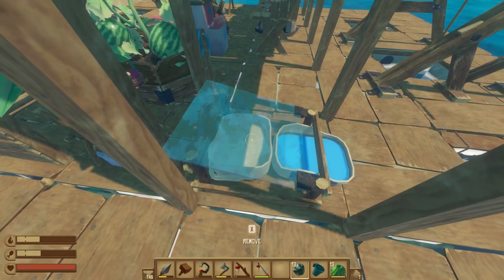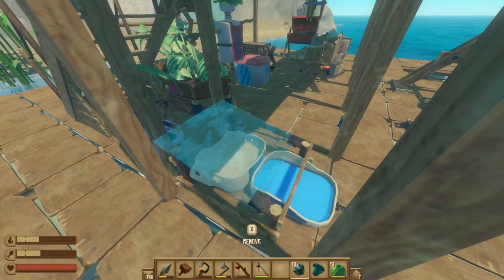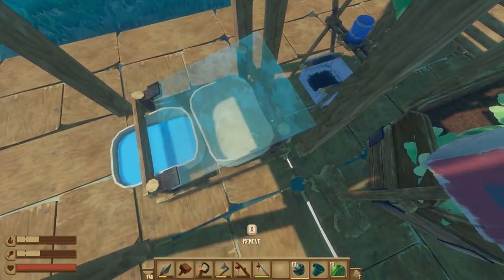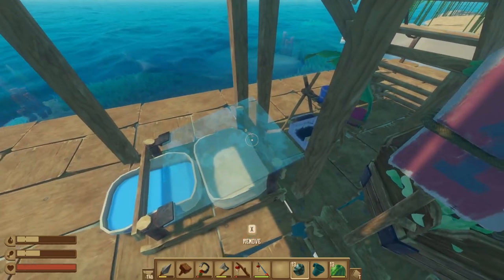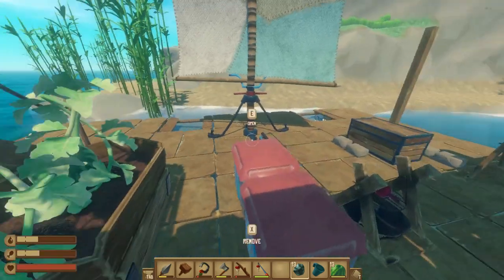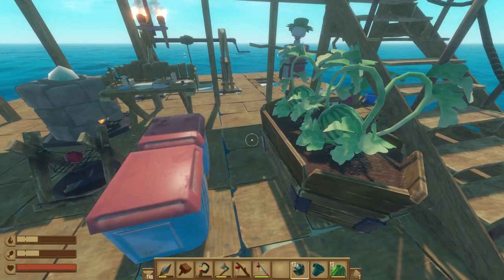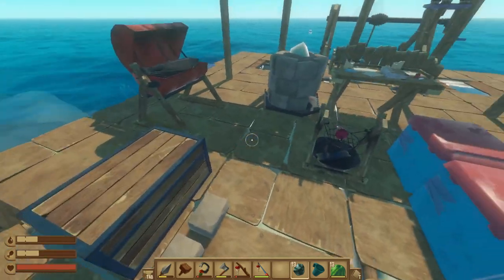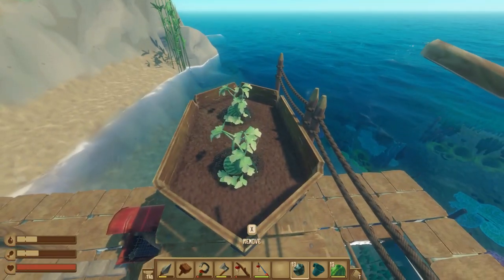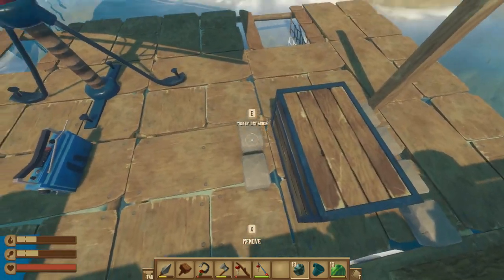Another improvement: I made a piece of glass in the smelter, then researched it at the research table, and now we were able to build the improved advanced purifier. It's solar-powered — you dump your seawater in, it evaporates onto the glass, runs down, and fresh water collects. The salt stays in the original bucket. Also, we got rid of the two small crop plots growing potatoes and beets, and instead made a medium one. We're growing a lot of watermelons now.